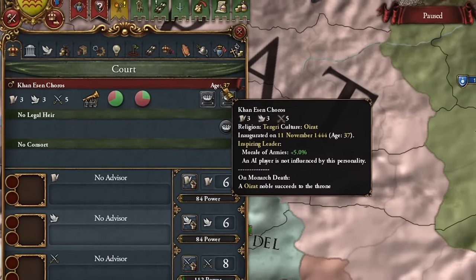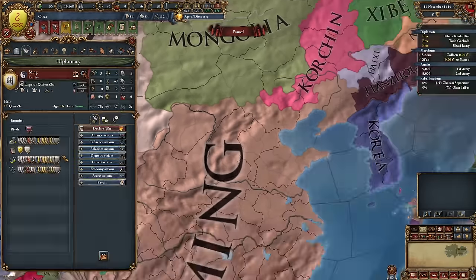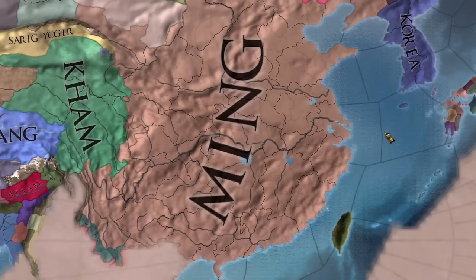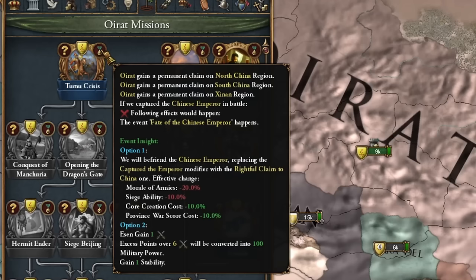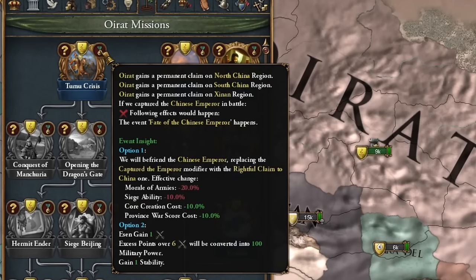Before, we waited for our ruler to die and a decent successor to appear, then we abducted the Chinese Emperor, ultimately leading to the fall of the Empire. But that was then, this is now. Because the Tumu crisis now occurs from missions — well, not entirely, but more on that later.